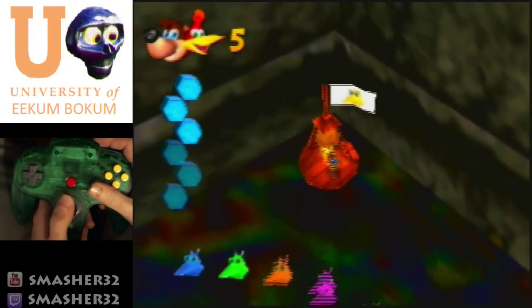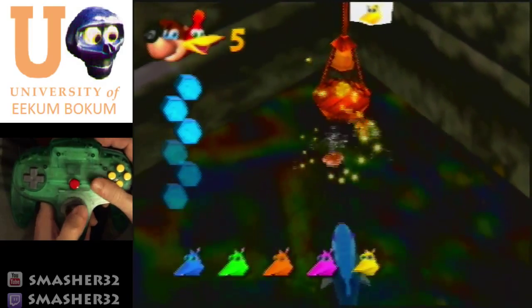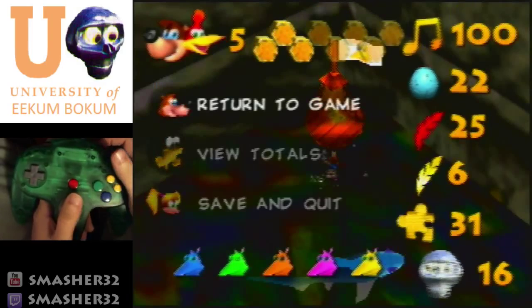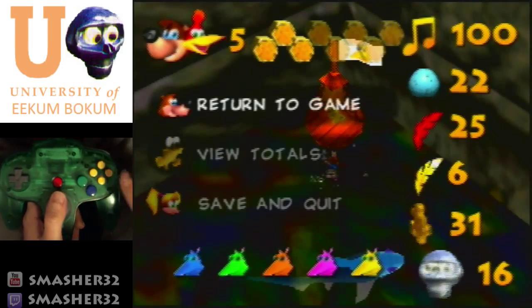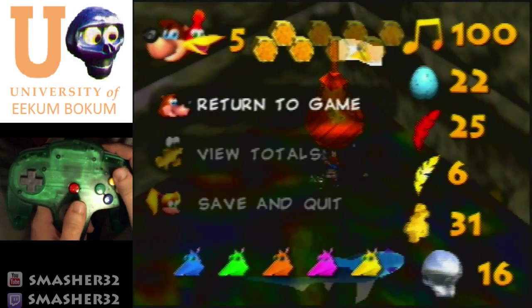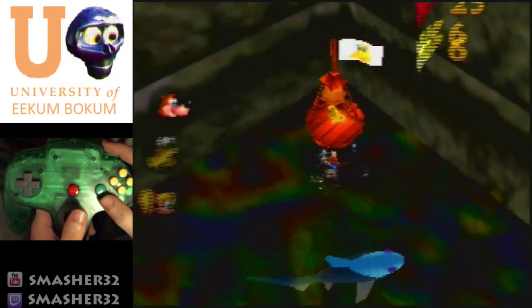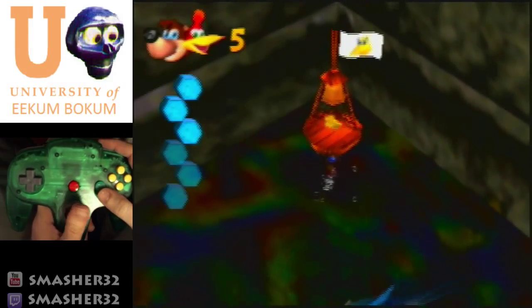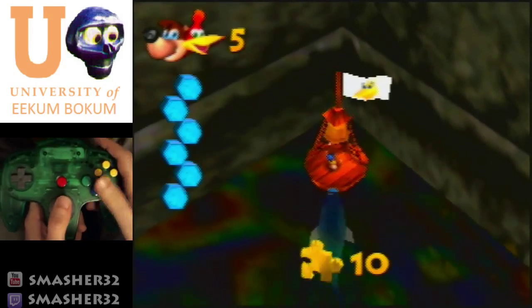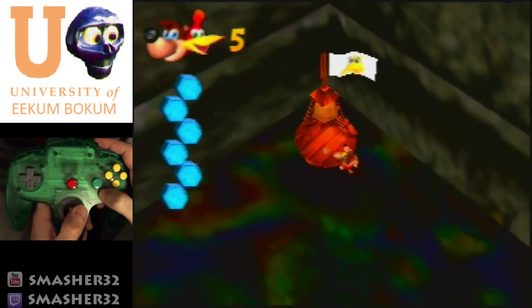Notice how I did not enter the dance even though that was the tenth jiggy — especially because the last jiggy is an extremely long dance, so it's pretty crucial that you try and hit that. From here we're just gonna swim forward, kill this guy, and enter Talon Trot.